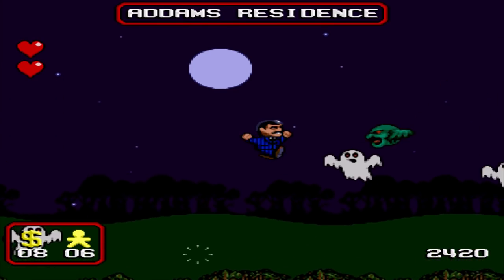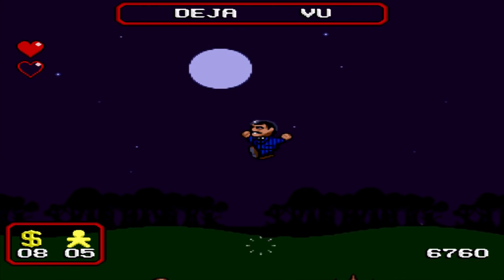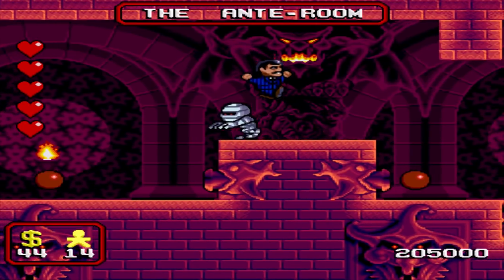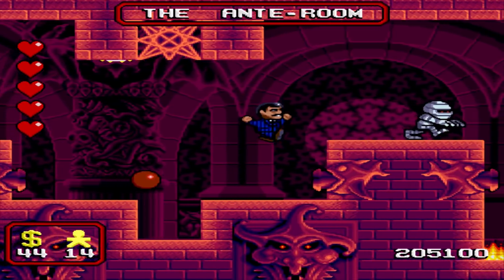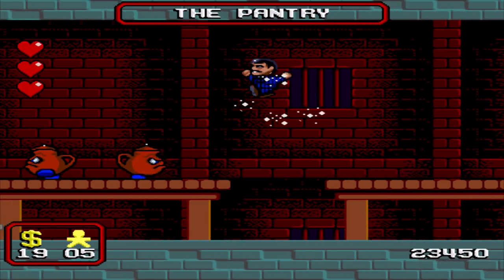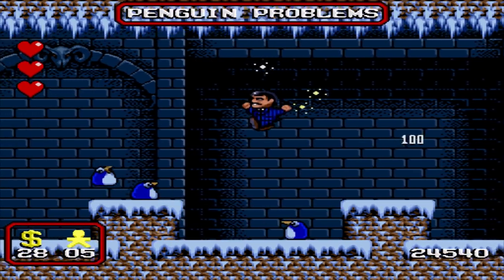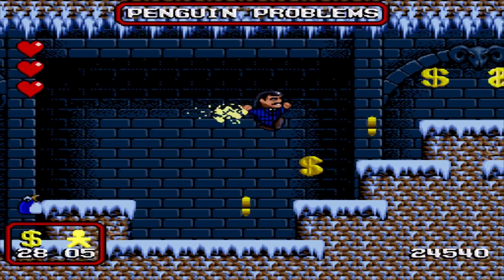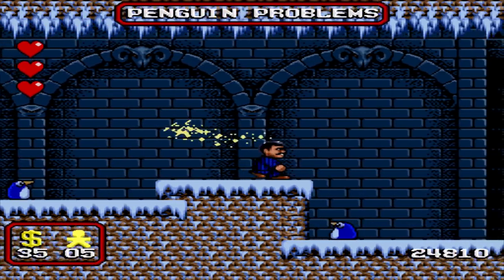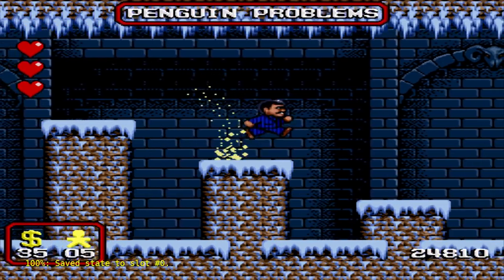Enemy rundown: you've got walking broccoli, ghosts, some sort of flying thing, broccoli without a head on it, ghouls, pumpkins, werewolves, mummies, fish, atoms, teapots, walking fish tanks, parrots, and just for us Linux users there are some penguins. Yay penguins! Actually there is quite a variety of enemies and they do vary between the stages, although I can't really say the challenge varies particularly much as most enemies just walk left to right. Some enemies fly.